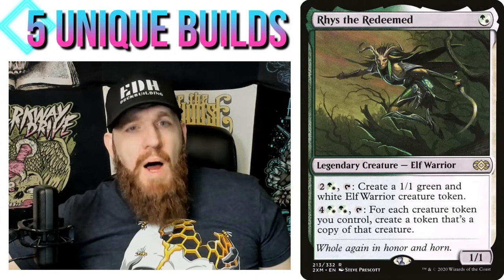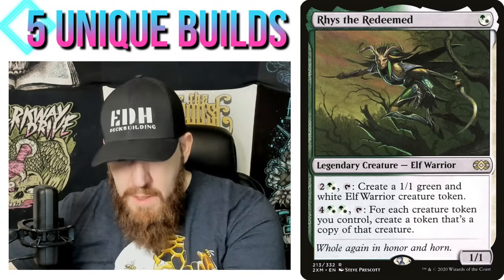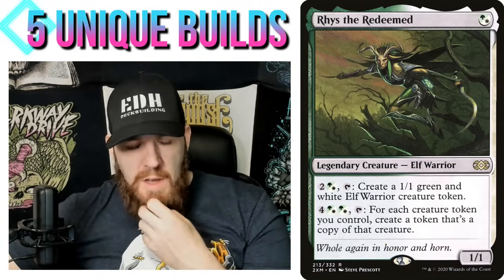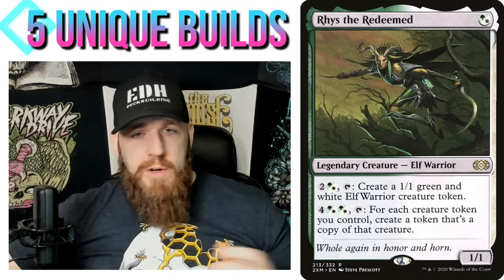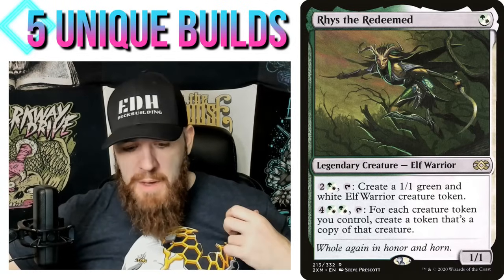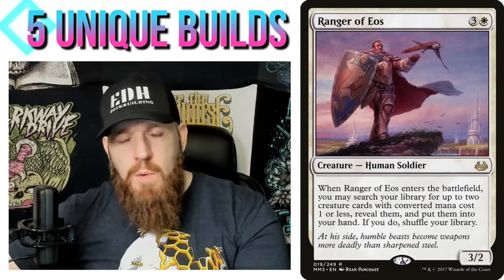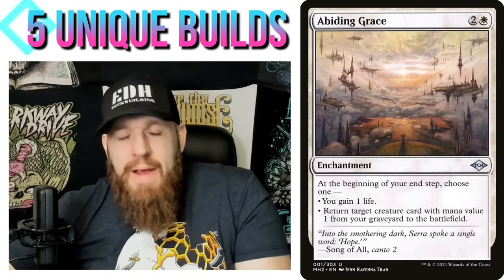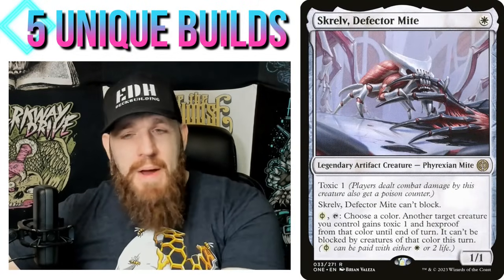Let's move on to Risf the Redeemed. This is a Method Two deck, but I think Risf is the perfect commander for this strategy: one CMC tribal. The obvious reason is that your commander is one CMC, so everything that plays into one CMC tribal works here. It's also white and green — white being the most important color, since white does all the one CMC tribal stuff. Ranger of Eos goes and gets two one-CMC cards; Abiding Grace is fantastic.